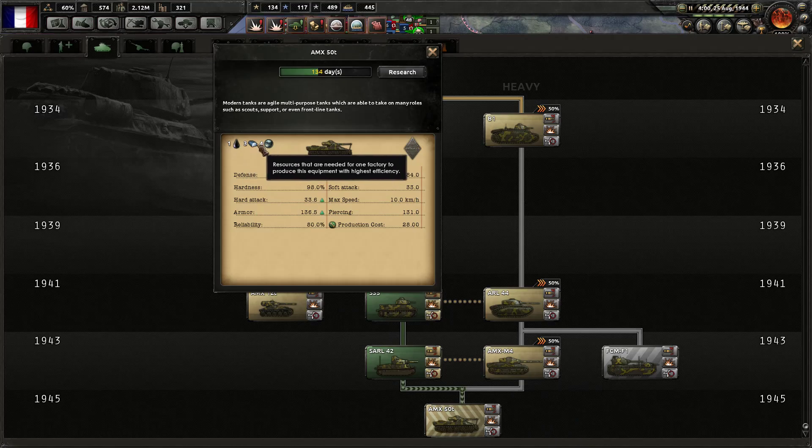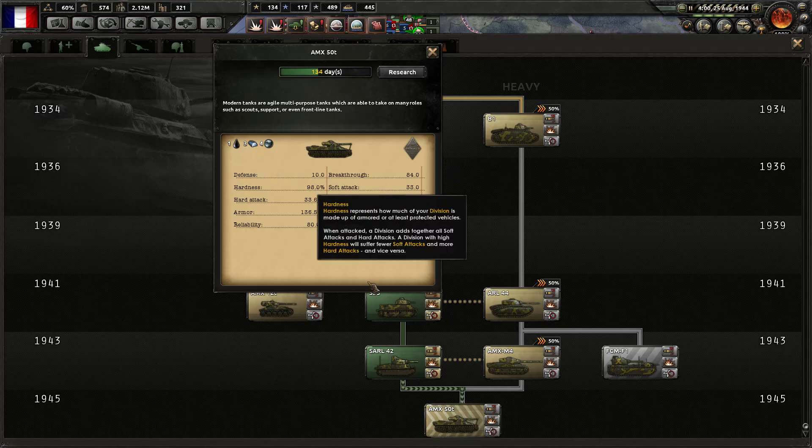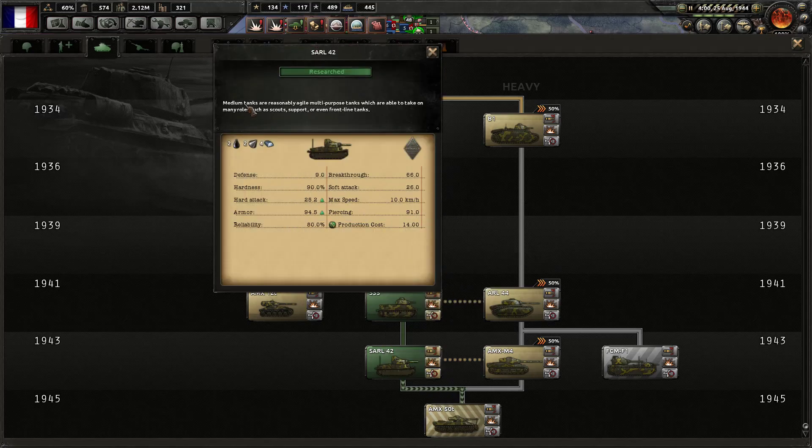Keep in mind, we no longer are going to need tungsten, but we are going to need chromium. We do produce some chromium, so it's still not going to be fully efficient, but it is a lot cheaper in terms of resources rather than building up medium tanks.